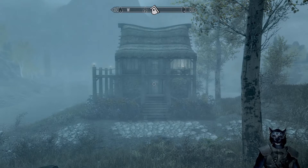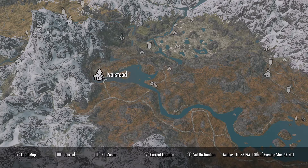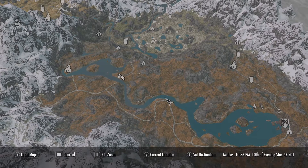This is Autumn Haven by Wind Whistle — that's a cool name. We're somewhere in the Rift, right at a bridge. There's Iverstead. You can follow the path around this way, cross the bridge, and there it is. It's right on the street, you're not going to miss it. There's Riften, and Darkwater Crossing is down here somewhere. That's where we are.